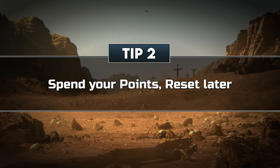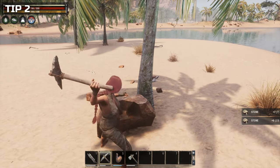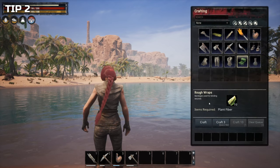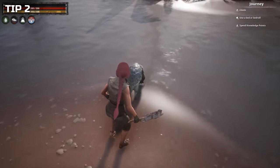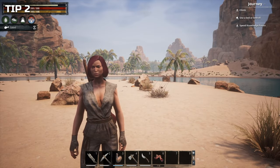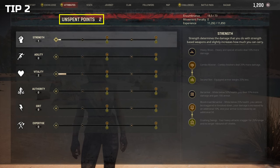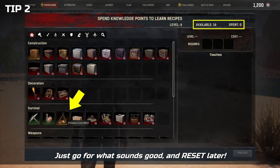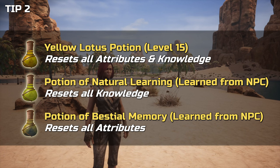Tip 2: Spend your points now, reset later. Once you're starting to get busy surviving and progressing, you will notice that you can earn XP for pretty much everything — for instance, by gathering resources, through crafting, or by defeating all types of enemies. You will even be gaining a tiny bit of passive XP by simply hanging around in the game. Every time you level up, you also gain attribute and knowledge points, so make sure to regularly spend those points to learn more crafting recipes and to get more powerful. If you are uncertain what to spend your points on, don't worry — there are ways to reset points for both attributes and knowledge through various potions a bit later down the line.